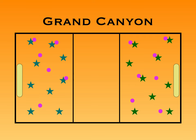Throw in the dodgeballs and use whatever dodgeball rules you normally like to use. If a player gets hit in this game, then the player who gets hit must enter the canyon and try to run from one side of the canyon back to the other side where they started.